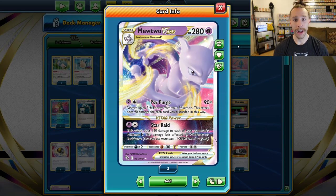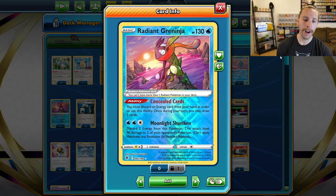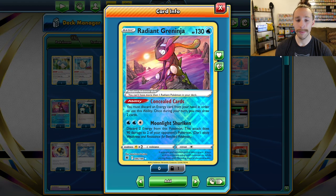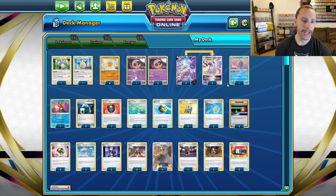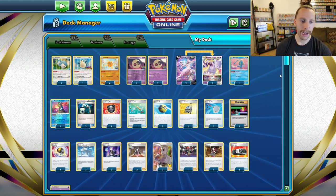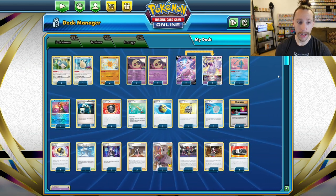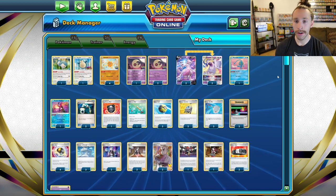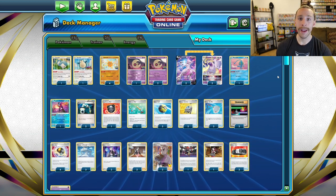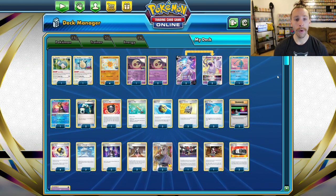We have Manaphy to protect the bench if needed. We carry one copy of Radiant Greninja for the Concealed Cards ability — discard an energy in your hand and draw two cards, extremely helpful for drawing into what you need. We have two Energy Switch to help get Psychic energy on the Mewtwos in a pinch, one Hisui Heavy Ball to get a basic Pokémon out of our prizes, and one Ordinary Rod to get back a Mewtwo V-Star, Mewtwo V, or even a Snorlax.